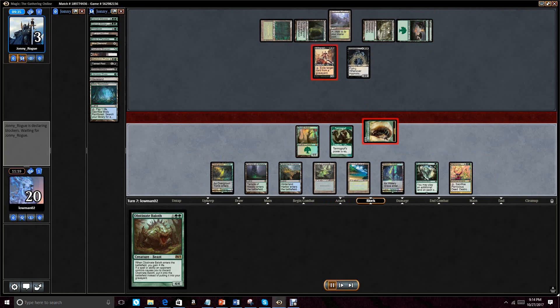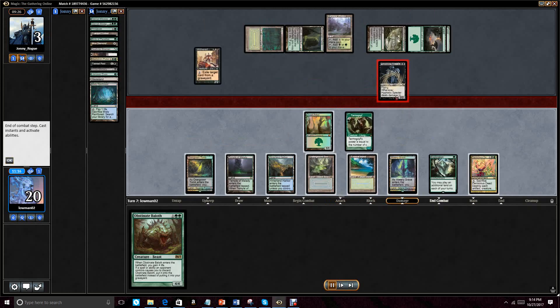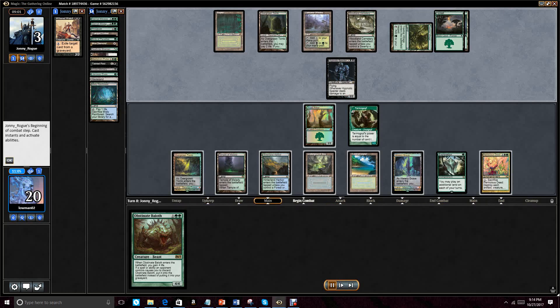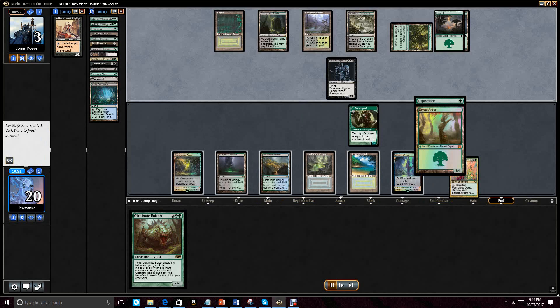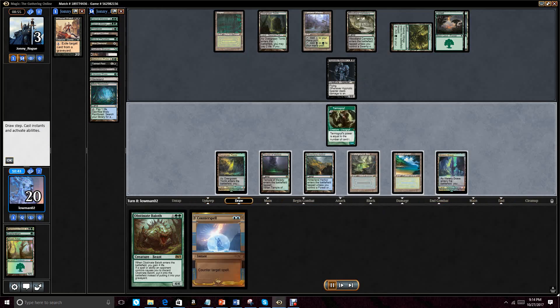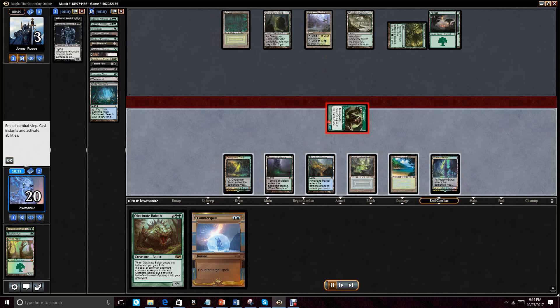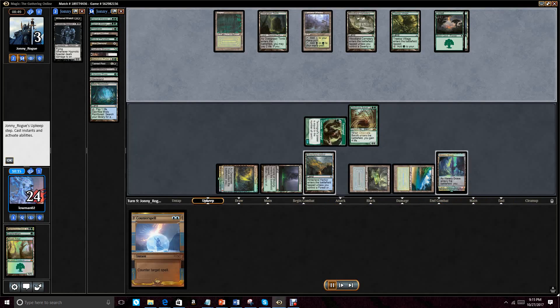He uses the Withered Wretch to get rid of everything in the graveyard and goes ahead and double blocks. We allow the Withered Wretch to actually die because the Hypnotic Spectre we're trying to actively use as part of our own game plan here. If he just misses a land like he does, then he won't attack, and then we'll just blow up the Pernicious Deed and make the Goyf big enough that he has to block with the Hypnotic Spectre. We get very lucky and draw into a Counterspell. At this point, playing possum with the Obstinate Baloth makes no sense, so we cast it out here, leaving up two black mana.